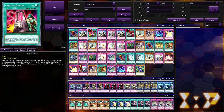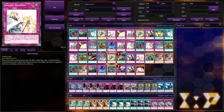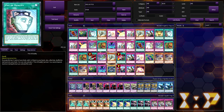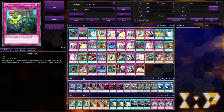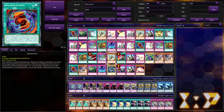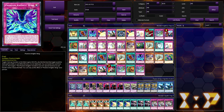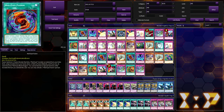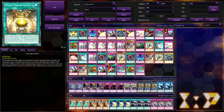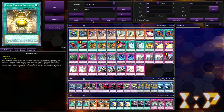With a Red Eyes Fusion hand, you play it, make Dragoon, set everything but the Card of Demise, and proceed to win from there. Another hand gives you a couple of options: use Duality to grab a trap, set Waking the Dragons, or just go for Red Eyes Fusion, make Dragoon, set Waking the Dragons, and call it a day. Personally I'd go for Dragoon every time because it's just that good of a card — set two or three back row, hold the rest as discard fodder.